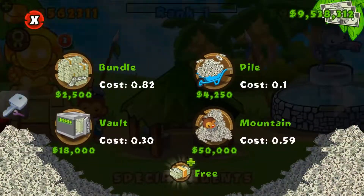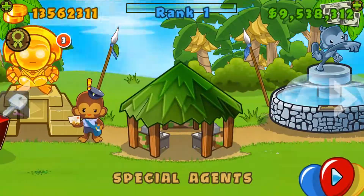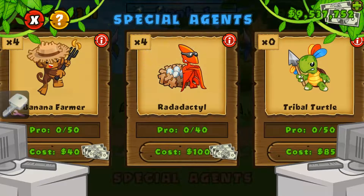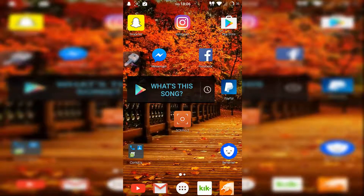Bam! It gave it to me right away. Look at that. Where can you spend this stuff? At the store? Special Agents? Hey, you can just buy whatever you want. I'm sure that's pretty much it. Peace out, YouTube.